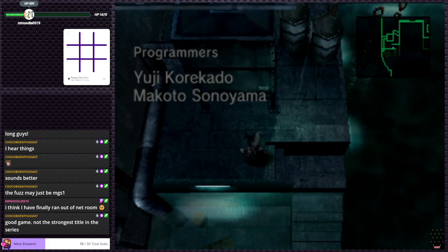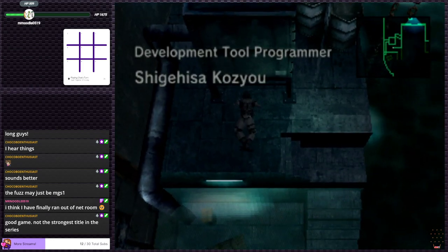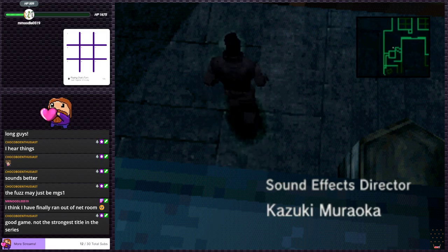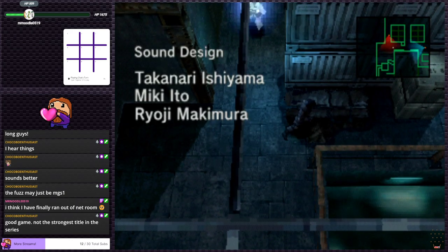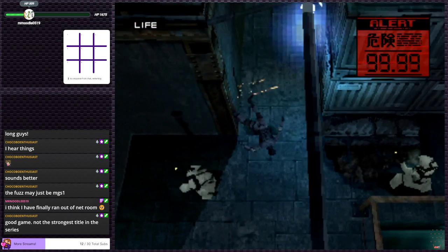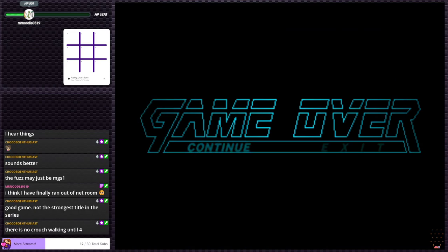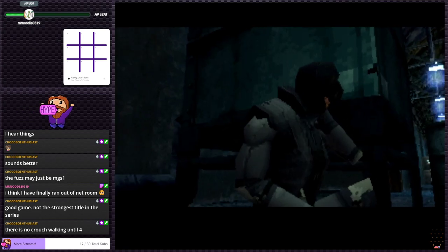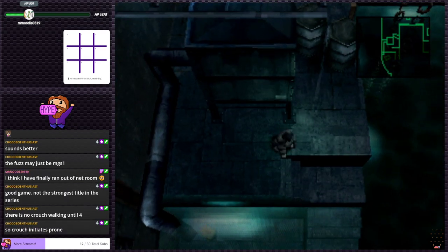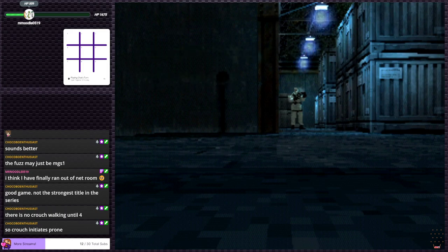We have to crawl - X is crouch. Square - I have no idea what that is. That's first person view. Press X and then move - that makes sense. I'm assuming this dude here isn't gonna see us. Got the mini-map similar to the last game, that's helpful. Wait, they can see me? I'll be honest. I didn't think we were behind cover - I didn't realize they could see us. There's no crouch walking until 4 - so crouch just initiates prone. That makes sense.